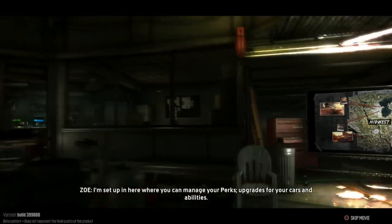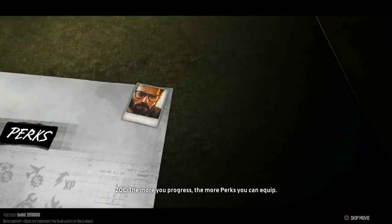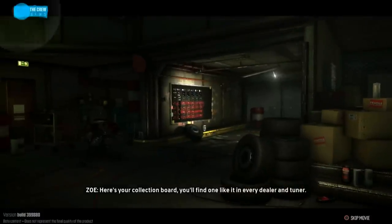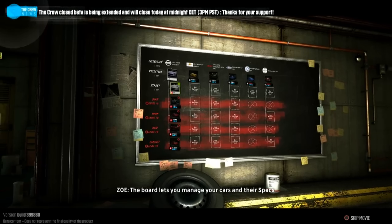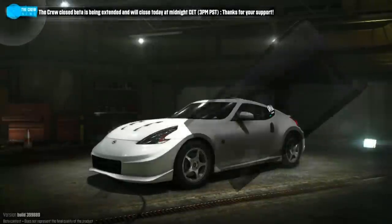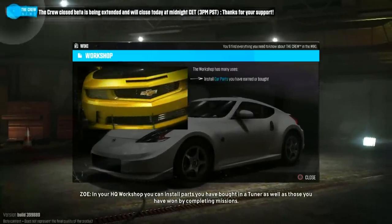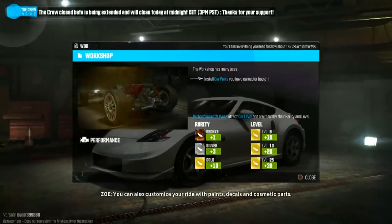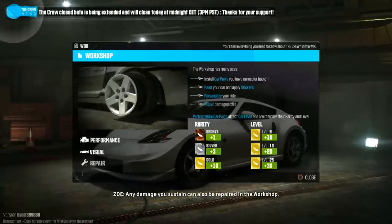I'm set up in here where you can manage your perks, upgrades for your cars, and abilities. The more you progress, the more perks you can equip. Here's your collection board — you'll find one like it in every dealer and tuner. The board lets you manage your cars and their specs, and also gives you quick access to all the dealers and tuners in the world. In your HQ workshop, you can install parts you've bought at a tuner as well as those you've won by completing missions. It's essential to install the best parts you have to improve your ride's car level and performance. You can also customize your ride with paints, decals, and cosmetic parts. Any damage you sustain can also be repaired in the workshop.